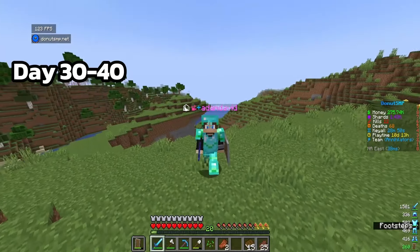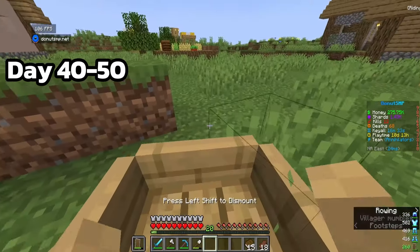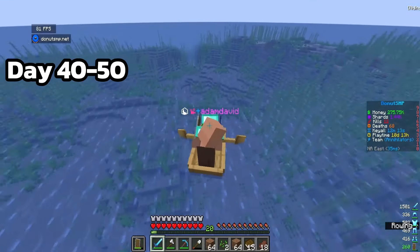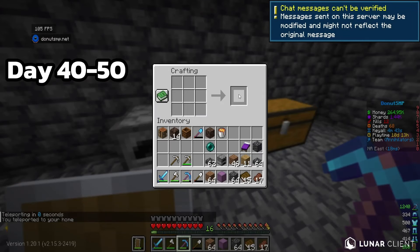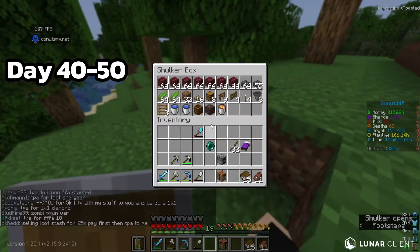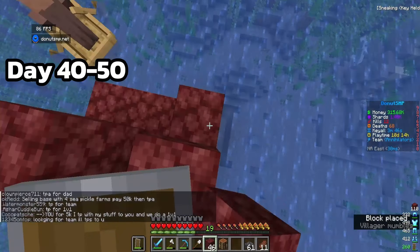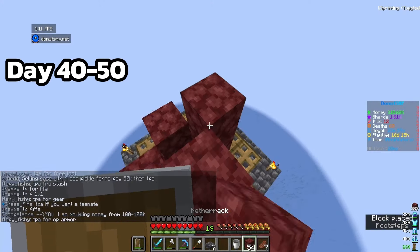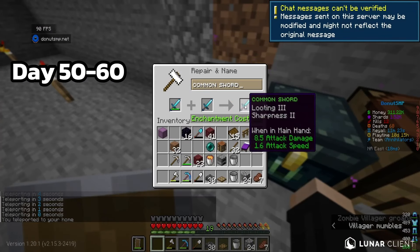To build this we need to follow a few steps: find a village, locate a villager, transfer that villager - which takes a little bit of time - into the ocean. After gathering a few more random things and collecting all the materials, let's start building. We now finished the raid farm and can finally use it for money.